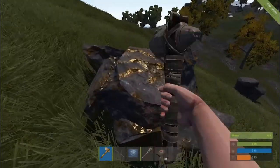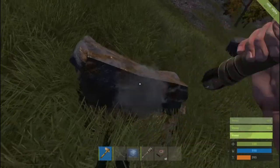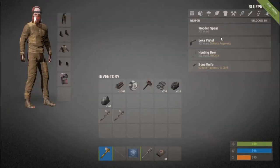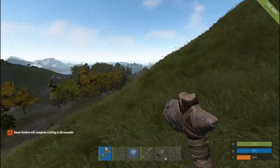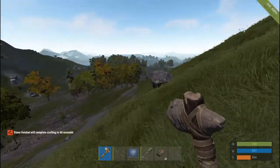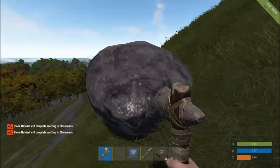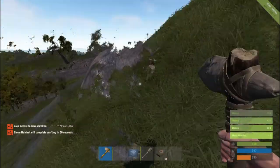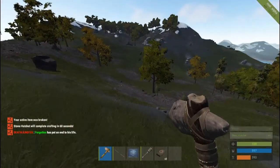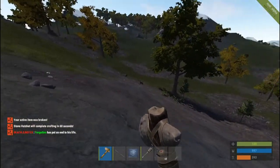We're just going to go through a lot of stone hatchets I guess. I may as well go ahead and have another one being made — that would be the smart thing to do. We get a lot of stone from it so that's good. Let's queue up another one because we're going to need it. We're barely going to start this one. So we went through about five or six stone hatchets total.